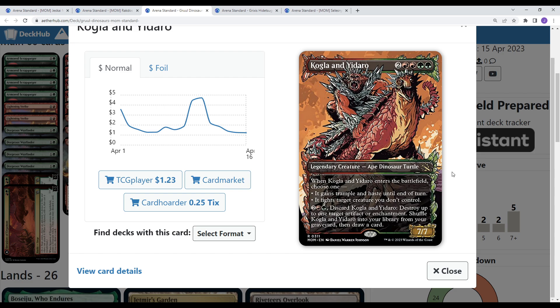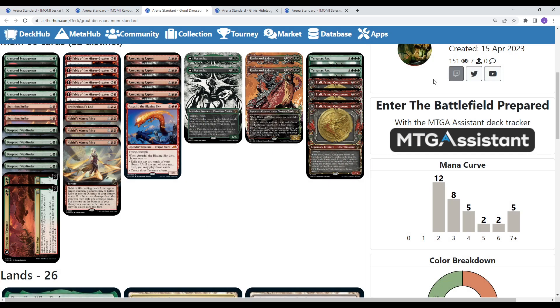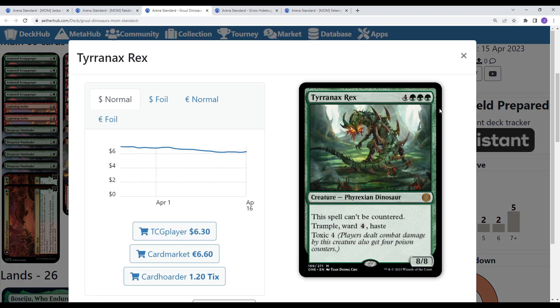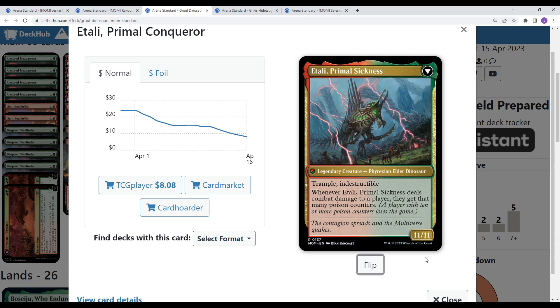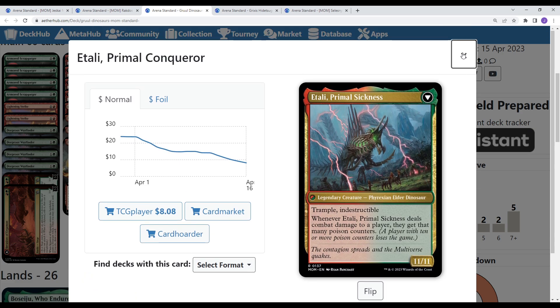The top end has Kogla and Yidaro — Ape, Dinosaur, Turtle, the classic combination. Six mana, 7/7 that enters the battlefield and gains Trample and Haste on the turn, or fights a creature you don't control. You can also discard Kogla and Yidaro to deal 1 damage to target Artifact or Enchantment, shuffle it back into your library, and draw a card — some utility there. Then the big-end dino, Titanoth Rex: big chunky 8-power Trample, Ward, Haste, Toxic. And the coolest card of the deck — every time this got cast against me, it absolutely wrecked me. Seven mana, 7/7 Itali, Primal Conqueror with Trample. Enters the battlefield, each player exiles cards from the top of their library until they exile a nonland card — you may cast any number of spells from among the non-land exiles for free. Ten mana or nine Phyrexian to flip it, and it becomes a Blightsteel Colossus Dino: Trample, Indestructible, deals combat damage to a player as poison counters — 11 power, so it can one-shot your opponent.